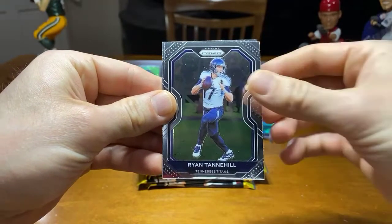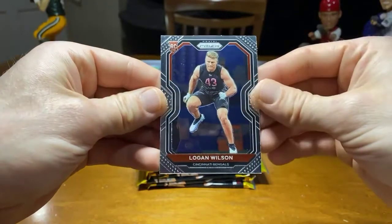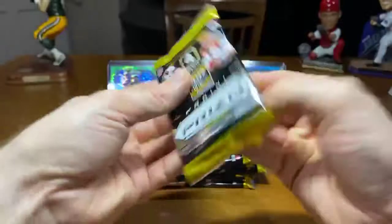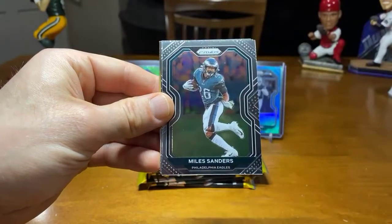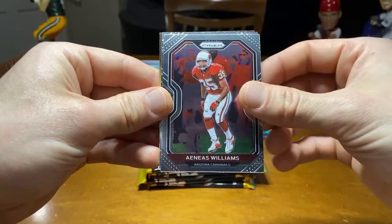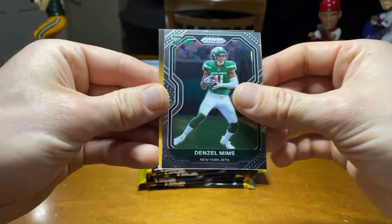Geno Atkins. Ryan Tannehill. T.J. Hawkinson. And Logan Wilson for our rookie. Bengals QB — not Burrow. Miles Sanders. And for the new guy, Denzel Mims. Not bad.